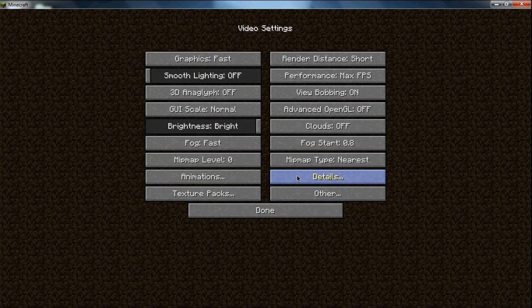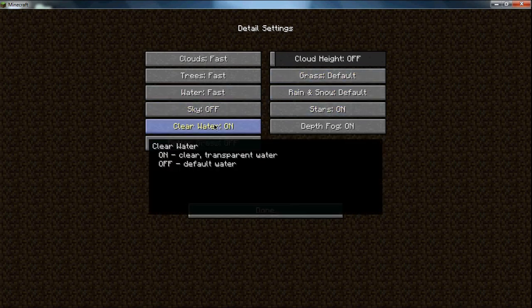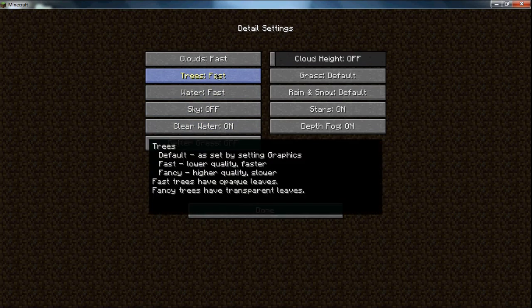By the way, this is the 1.0 version of Minecraft. Alright, next you want to go to Details and turn all this to fast, and everything that you can turn off, turn off. I usually turn ClearWater on generally because I like it. Also, if you keep your mouse over a setting, it shows you the best quality for it.